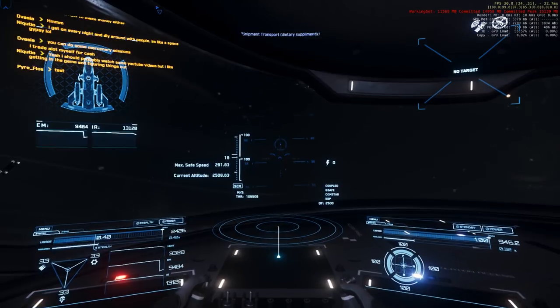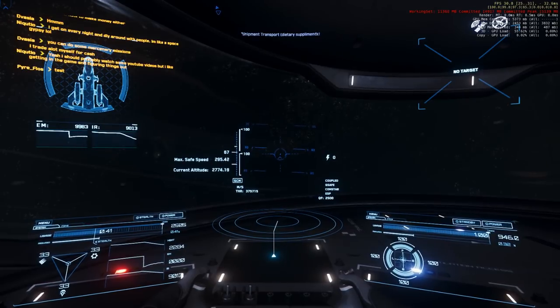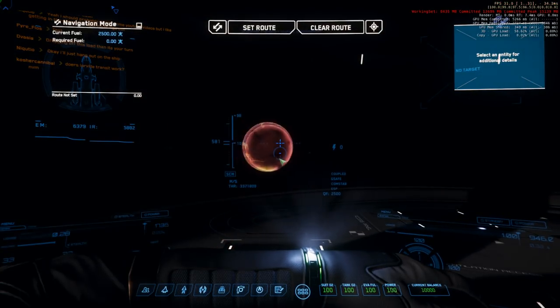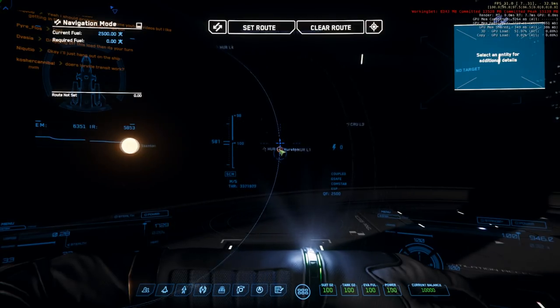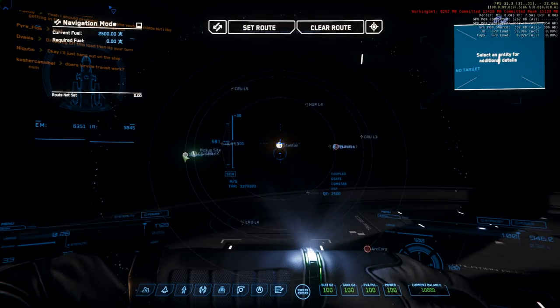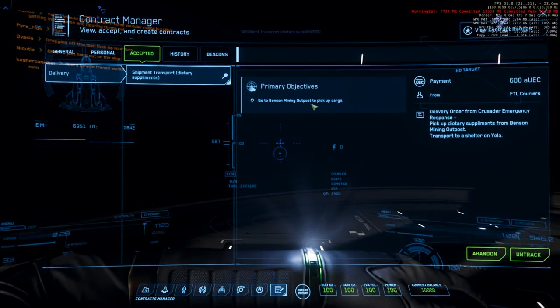I tilt up — it takes a long time to get to space by the way, space is about a hundred kilometers above Hurston. That trip takes maybe four to five minutes depending on how much afterburner you use. I really do think they could do well making the ships a little bit faster or giving us some sort of cruise mode, because I know they want to keep speeds within a certain range to allow for good dogfighting — but maybe a mode that takes some time to transition to for cruising would be nice.